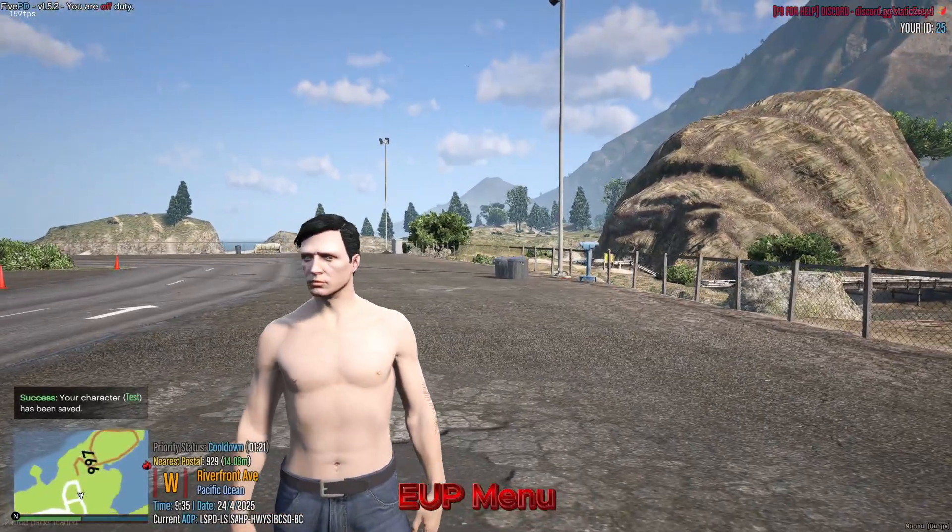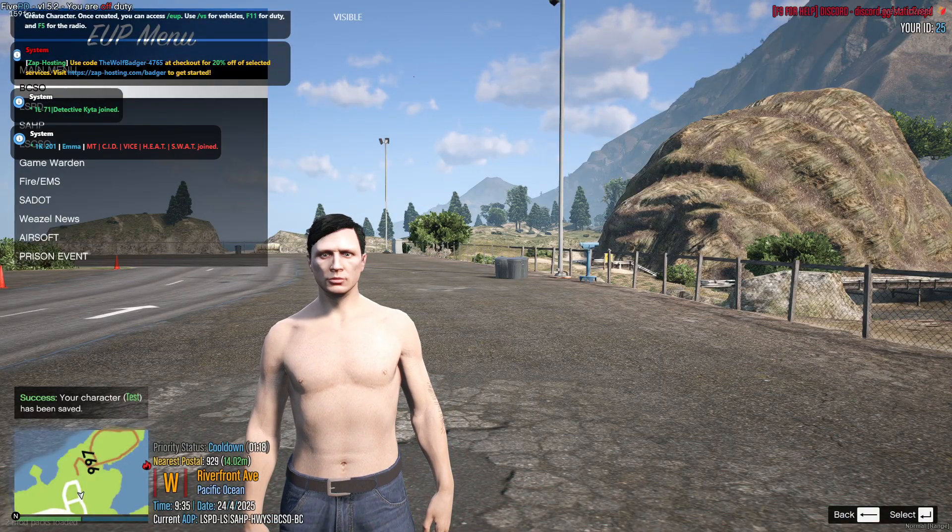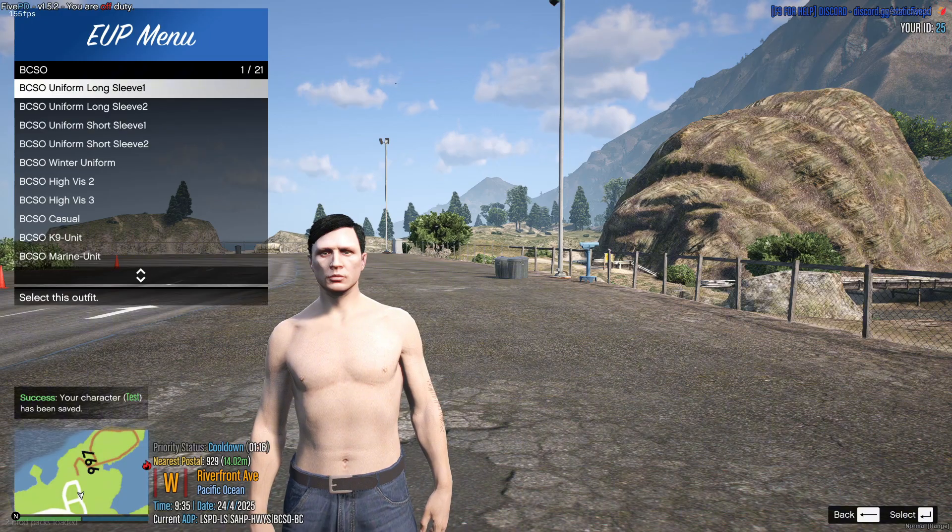Now that your character is created, type /EUP in chat and select the uniform that matches your chosen department.